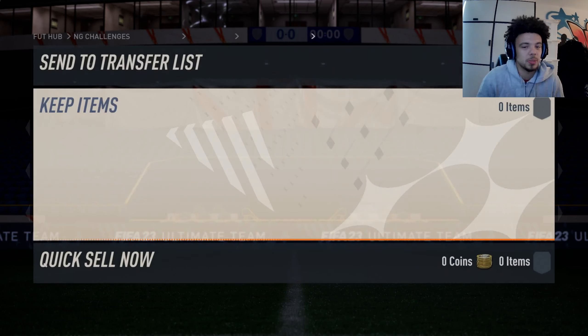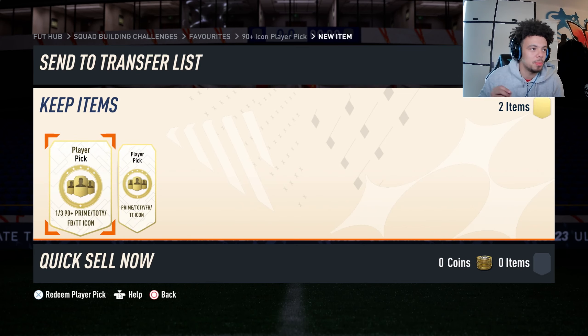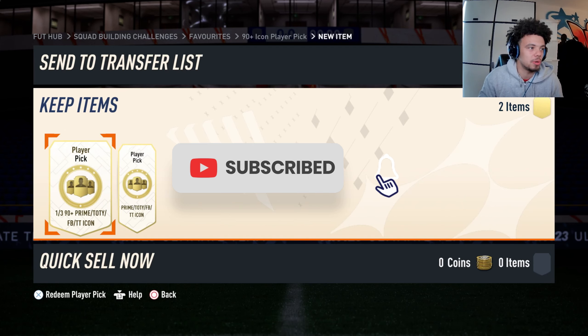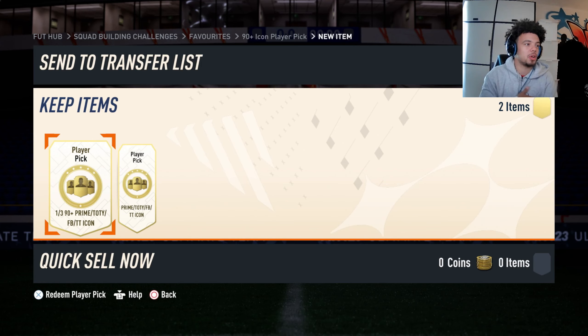So what we're going to do — we have two icon player picks right here, right in front of us. I am not going to be doing a stat reveal; I normally do stat reveals for these, but because there's two, I don't want the video stretching too long. So we're just going to open one at a time, and hopefully we can get something good, hopefully we can get a good icon.